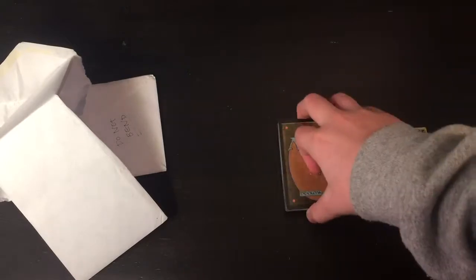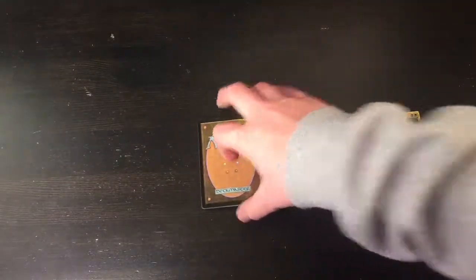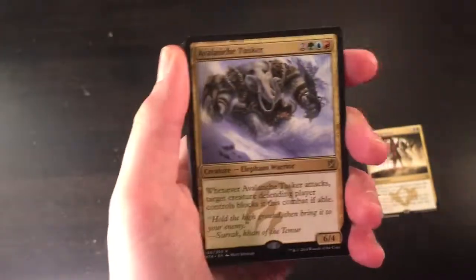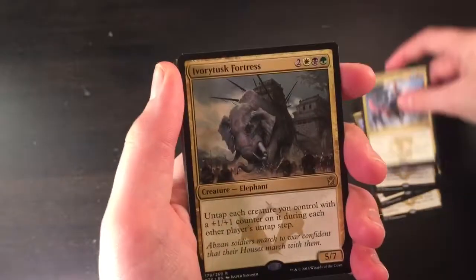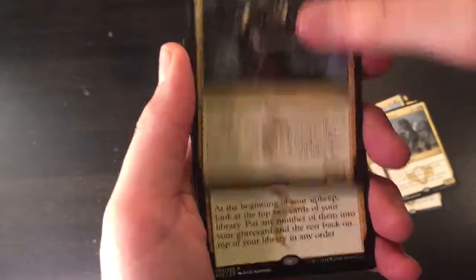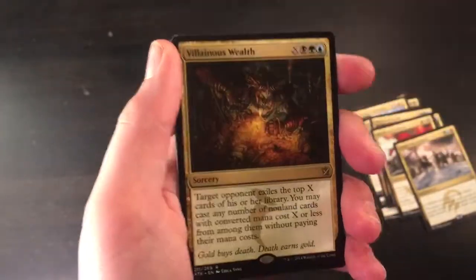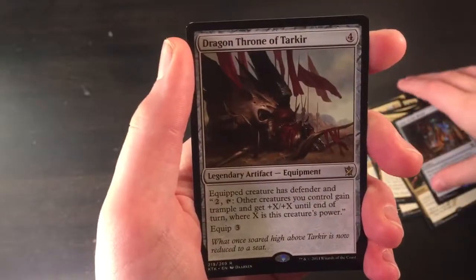Okay, so these are enchantment rares here, I'll go through those in a specific slot in a little bit. So I got Abzan Ascendancy, Ankle Shanker, Avalanche Tusker, Dune Blast, Flying Crane Technique, Ivory Tower Fortress, Kruphix Lord, Sultai Ascendancy, Mardu Ascendancy, Temur Ascendancy, Sage of the Inward Eye, Villainous Wealth, Trap Essence, and Altar of the Brood. Oh, and Dragon Throne of Tarkir.